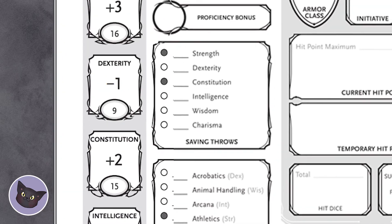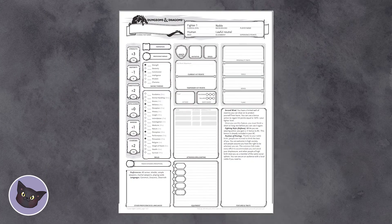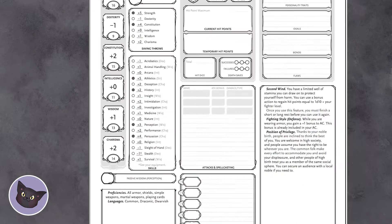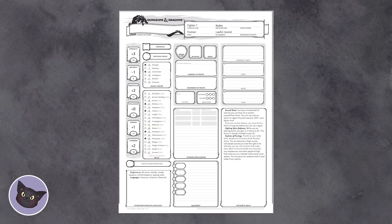Or higher if you're starting at higher levels — check the proficiency bonus chart in your character's class for that. Your passive perception is ten plus whatever your perception is. Once you have those numbers, double check languages and tools you might get from your class, race, or features. Don't miss any.